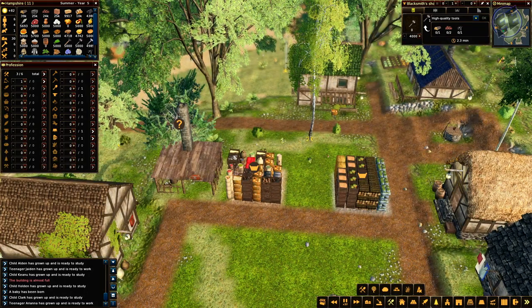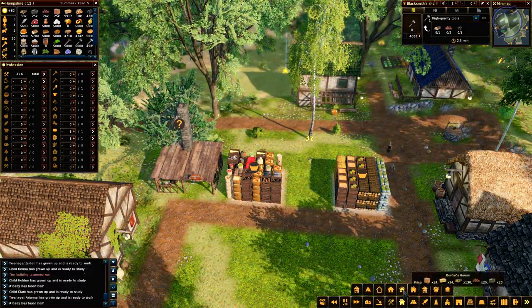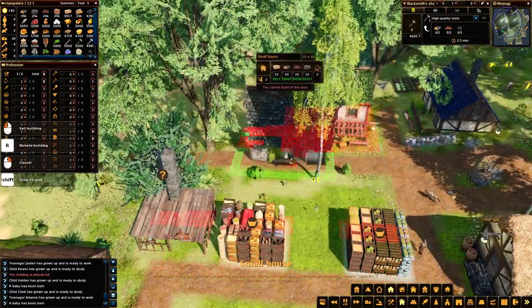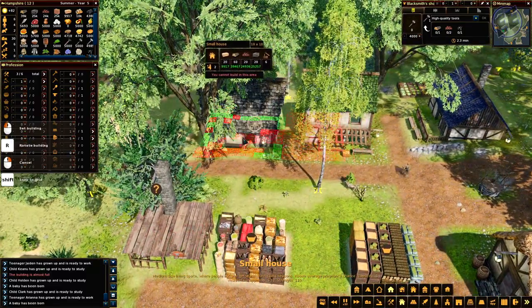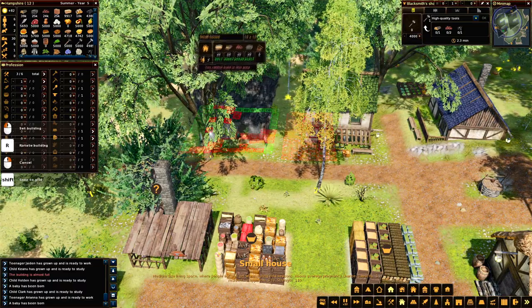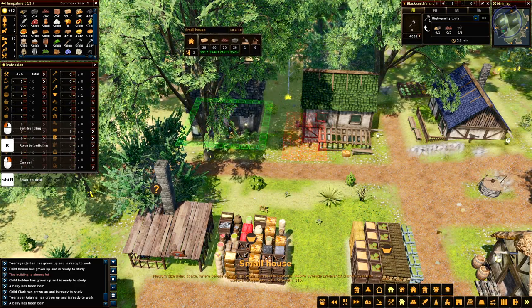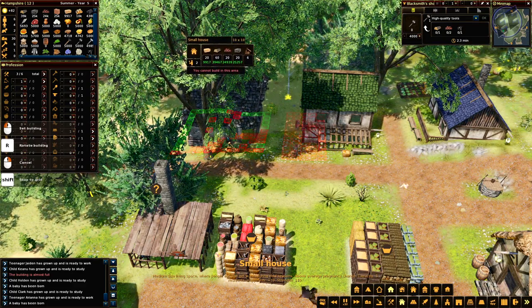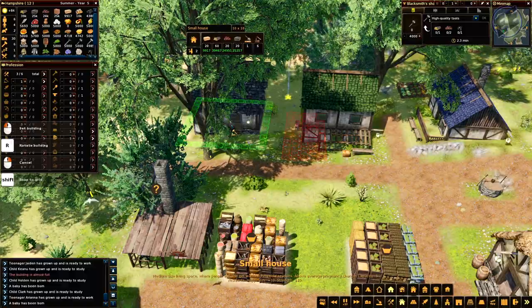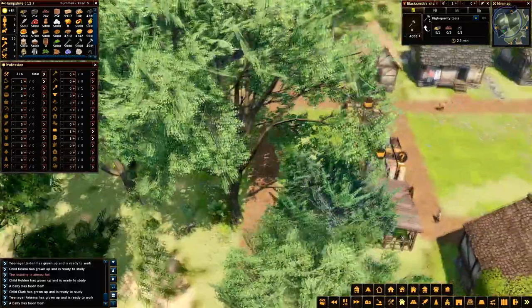Right on. Houses - we just wanted a regular small house that we could put right there. Cannot build in that area. Cannot build in that area. I can build over there - why can't I build in this area? Do I need to terraform it?